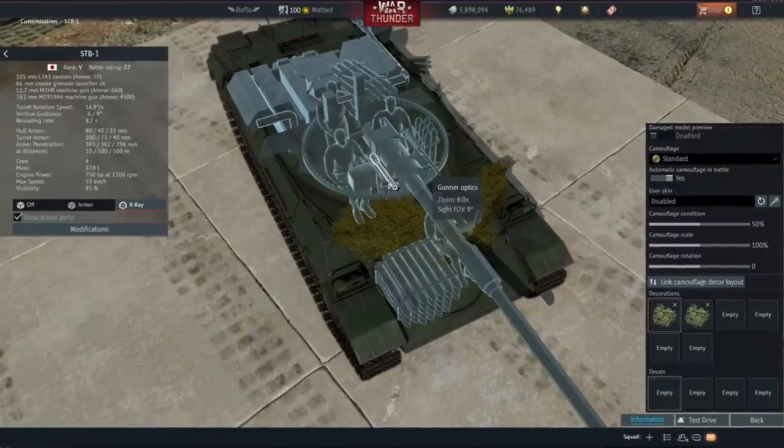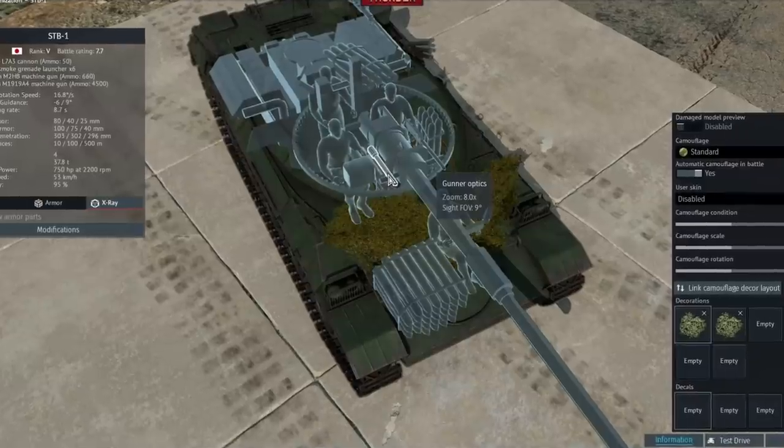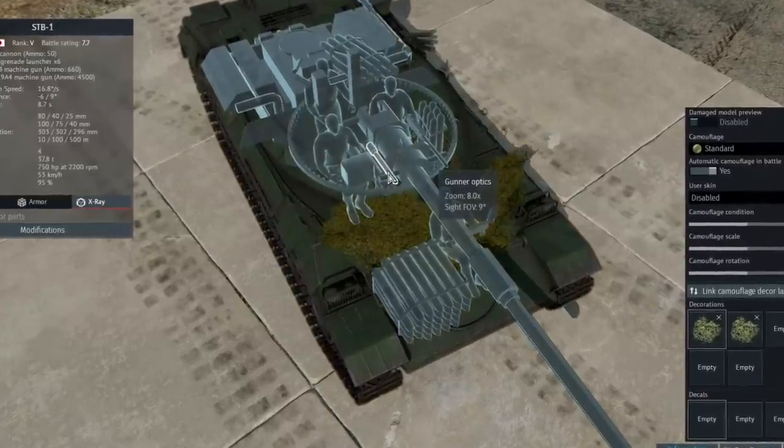In addition to the STB losing its HEAT-FS round, the optical zoom was also nerfed from an 8 to 16 times scope down to just 8 times scope.